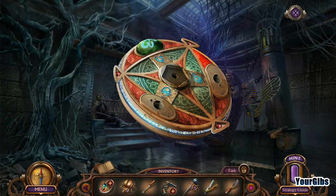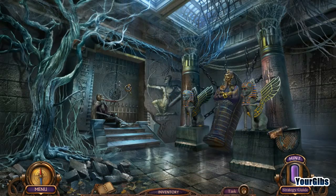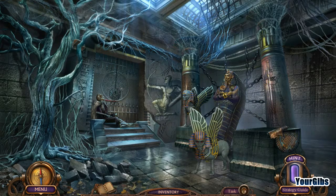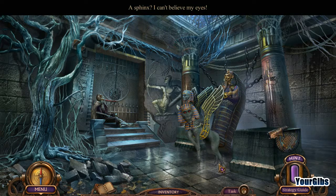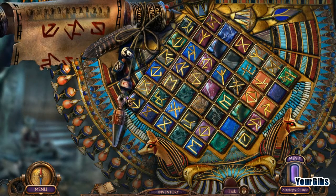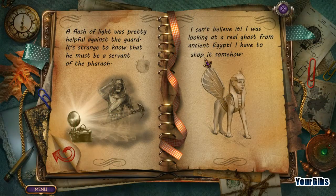I don't think it was built yet. We don't have all the pieces yet. This is definitely not a good sign. Oh my goodness, what are we doing here? I need that parchment with the symbols to solve the riddle. What parchment? I was looking at a real ghost from ancient Egypt. I have to stop it somehow.